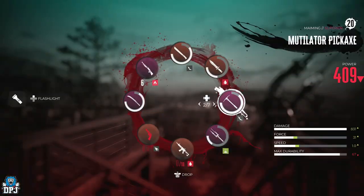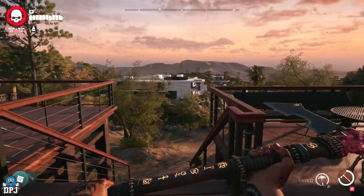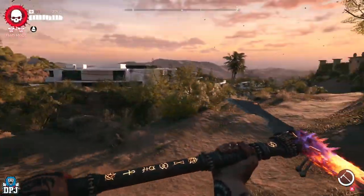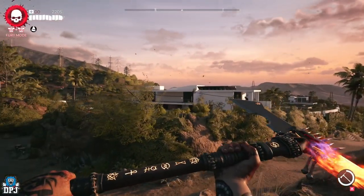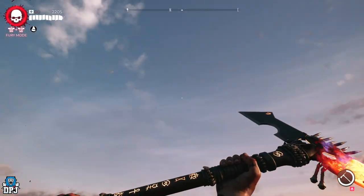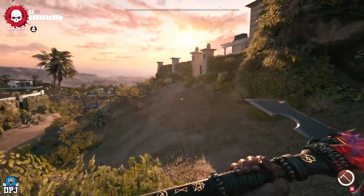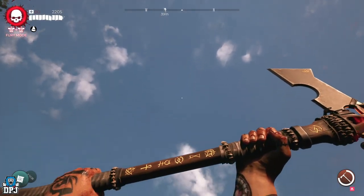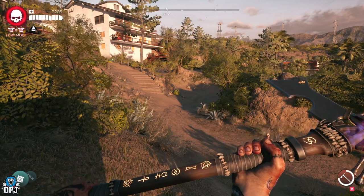Most if not all legendaries are locked behind completing the story campaign, so if you're following this guide and can't progress at some point, that's the reason why. The Krakatoa is a great legendary weapon — just look at it, it's got to be one of the best looking in the game. Normally getting this would be quite a trek, but hopefully with my help you get it ASAP.